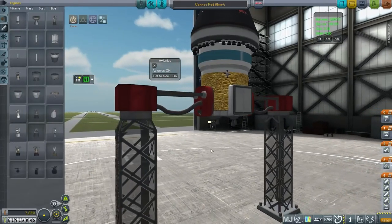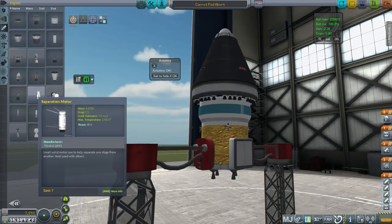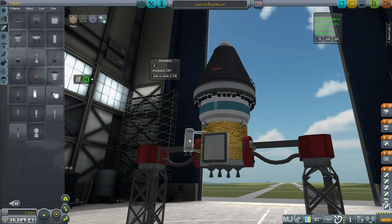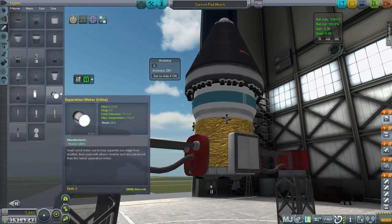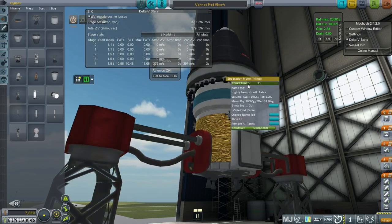I thought about putting a thrust plate multi-adapter in the middle and attaching some motors, but it was quite ugly. The solution I found is to use these separation motors. These are more efficient, and since these are procedural tanks, you can't use the offset tool to slide them in — they just pop right back out. So what I've done is tucked the separation motors in here — there's a total of 32 of them to make a good abort — and they're tweakable, so I've thrust-limited them to 33%.